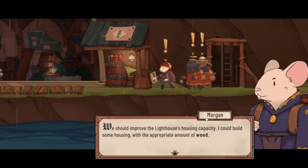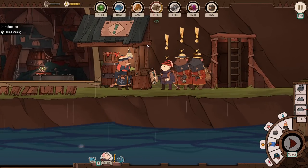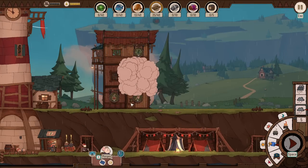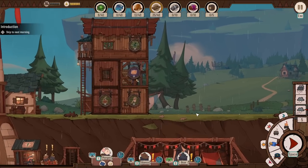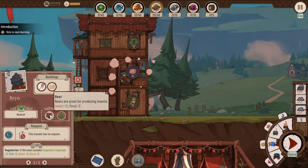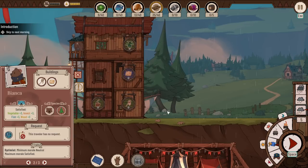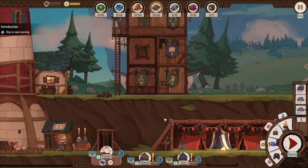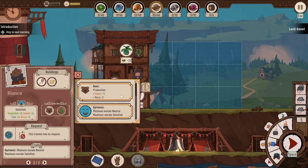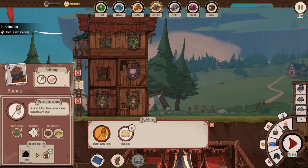We should improve the lighthouse's housing capacity. I could build some housing with the appropriate amount of wood — housing costs 30 wood and welcomes one extra traveler. Slap that right in there. The more housing the lighthouse contains, the more travelers it can accommodate. So Bianca, you're both going to be good at the same thing? They'll have unique requests certainly, but as of right now they do not. Do I want to overflow on bugs? They don't have any specific requests right now.